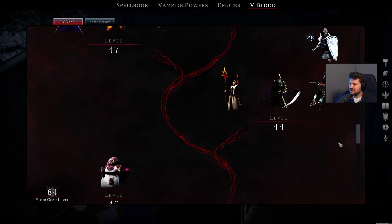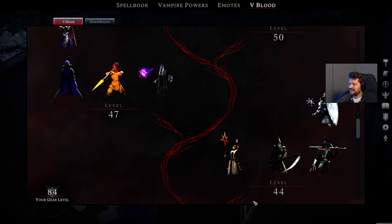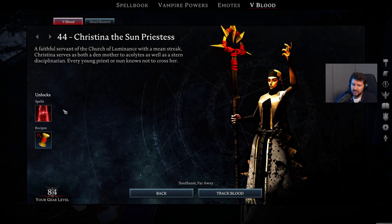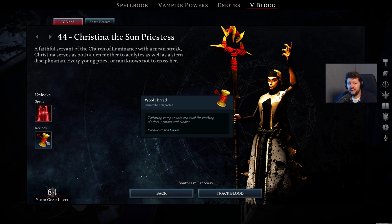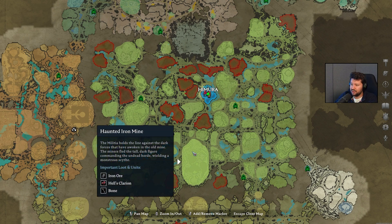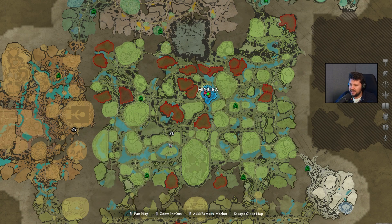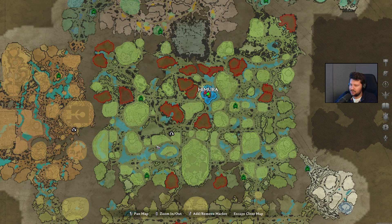She used to give us access to the human form, which now moves on to a different boss. First, on level 44, we have Christina the Sandpriestess. She unlocks the Blood Fountain ability, as well as the Wool Thread recipe, which you're going to need for more crafting. She can also be found roaming around very close to the Haunted Iron Mine, in basically the center of the map. I think she is walking from the Moswick village all the way to the Dawnbreak village, so she can basically be found on this entire road.